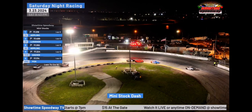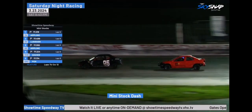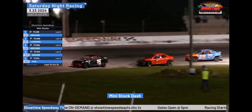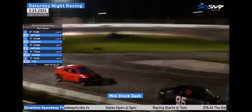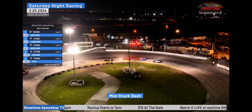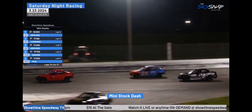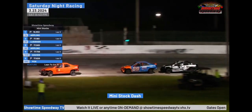Battle brewing for the third spot — Justin Marr trying to get to the inside of Trevor Appling for third. Trevor Appling holding strong in front of the 11 Junior, Justin Marr. Meanwhile, back at the front of the field, Travis Appling has opened up half a second on Kendall Ledecker.